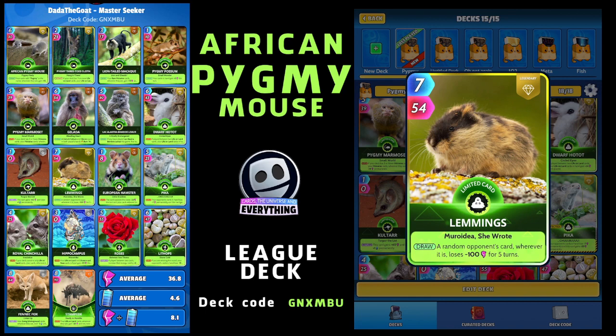I wanted a few Going Underground cards and Lemons is a lot of fun - a limited legendary, seven for 54. On the draw, a random opponent's card wherever it is loses minus 100 power for five turns. We can really annoy our opponent with that Lemons card. It may not help us win but it will certainly disrupt our opponent.